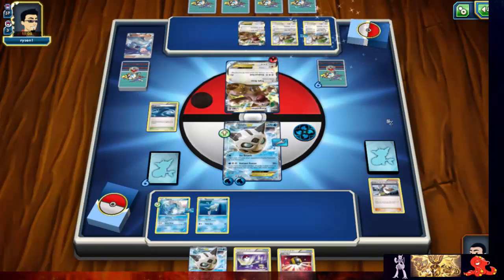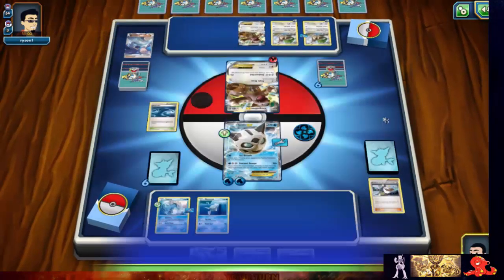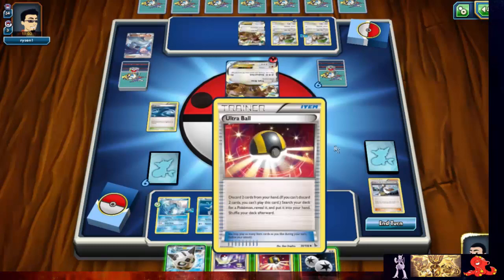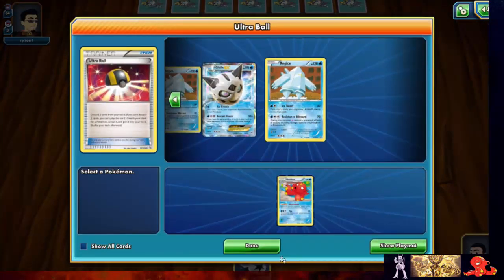Oh, he evolved both of them. The lock is pretty much done for now, and he did prize draw. I'm going to play the ultra ball and search out Empoleon — perfect. We have the energy to attack.